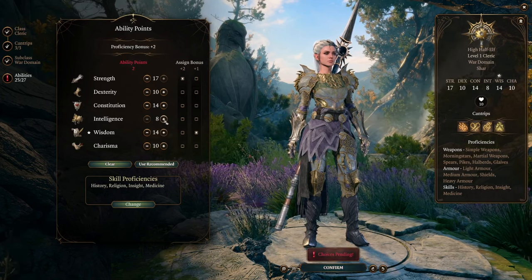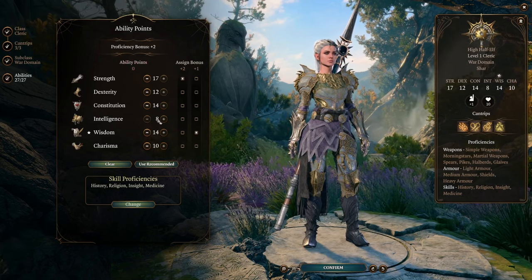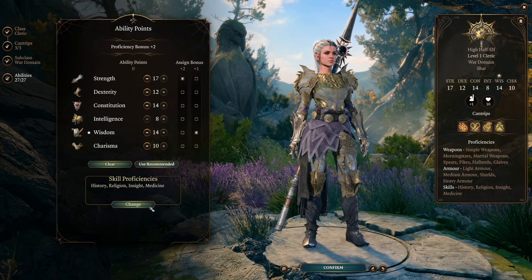Beginning stats are going to be a little different. We're going to make sure Strength is 17. Constitution and Wisdom are going to be 14s. Put 12 in Dexterity for a good buffer — it also helps with initiative and medium armor.